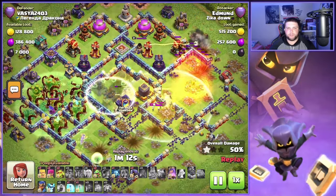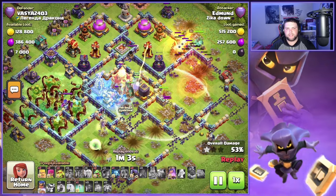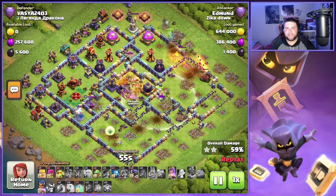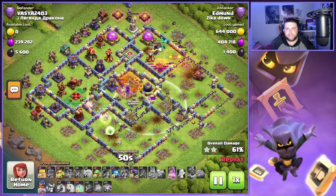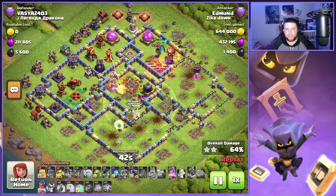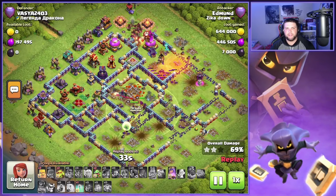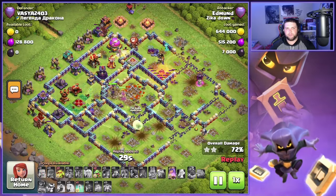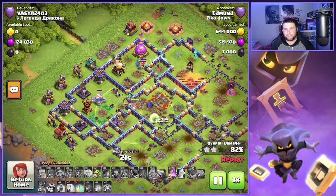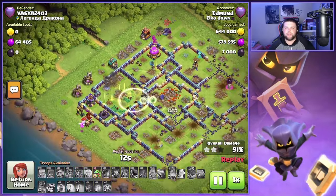The Grand Warden ability goes off. The Invisibility Spell Tower stops the Root Riders momentarily, then they turn back and target the Town Hall. We get a Freeze down on the Town Hall and the Monolith to keep the Queen a little bit healthier. The Royal Champion comes in at the top side of the base. Unfortunately we lost all the Valkyries because they walked to the outside of the base. But we still got all the Root Riders in the middle — they take out the Spell Tower, and with the help of the Queen we're going to take out the Monolith as well. The Royal Champion gets caught up on the enemy Barbarian King; Headhunters come in to help. The Haste Vial and Hog Rider Puppet goes off, taking out that Single Target Inferno.